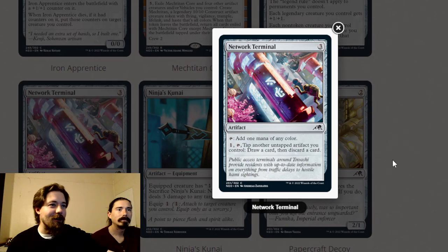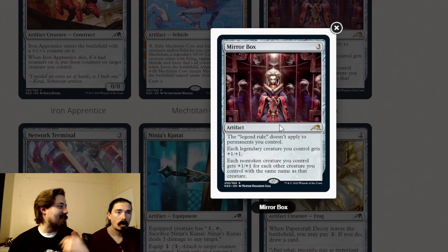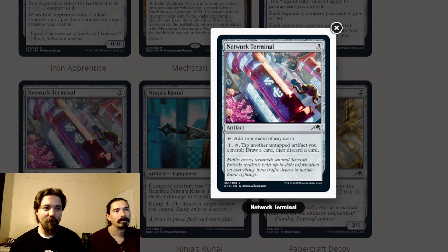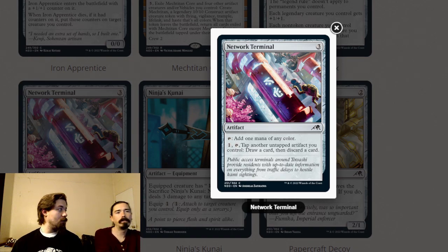It's entirely possible that in Brothers' War they bring back historic spells — benefits for casting legendary spells — which would synergize here. Network Terminal is a three-mana artifact that taps to add one mana of any color, and can also tap plus tap another untapped artifact you control to draw a card then discard. It's a good mana rock and a good cycler if you have a lot of artifacts. Definitely play this in limited if you're trying to do three or more colors. In constructed we have better mana rocks.